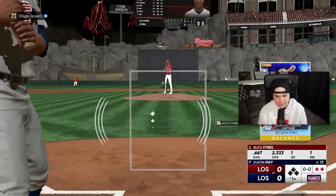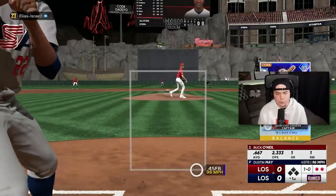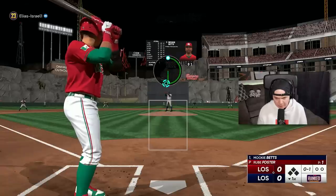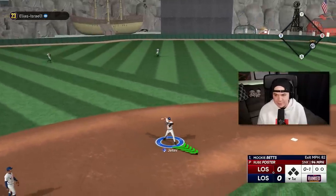That slurve moved so much. Everybody loves this Dustin May card — I haven't faced him yet. The movement on that pitch was ridiculous. PCI was off — not a great first inning. Rube Foster, this guy is going to be good. I can see his batting averages up there on the scoreboard. This guy knows how to hit with his players.